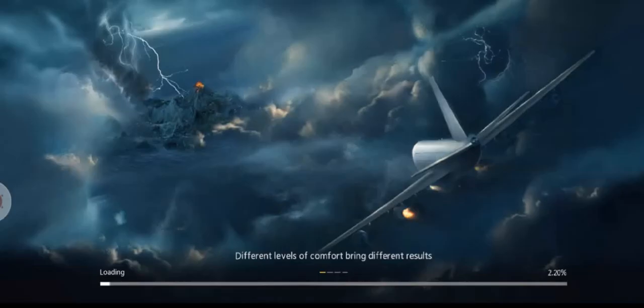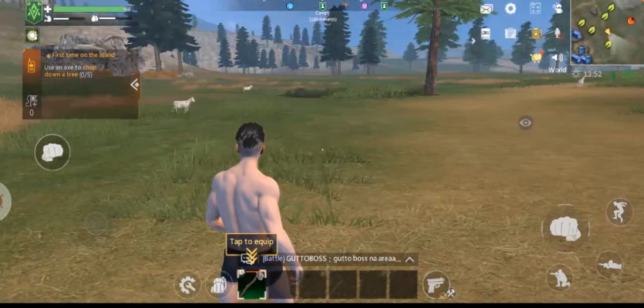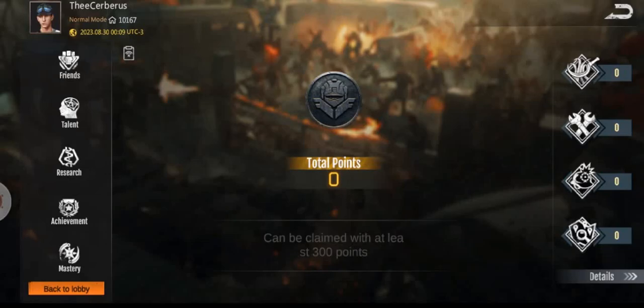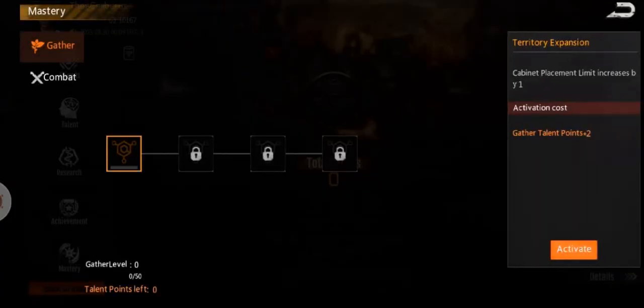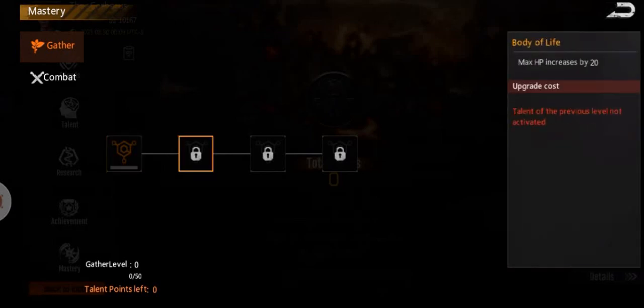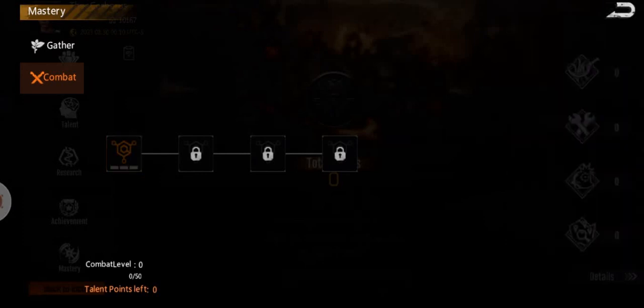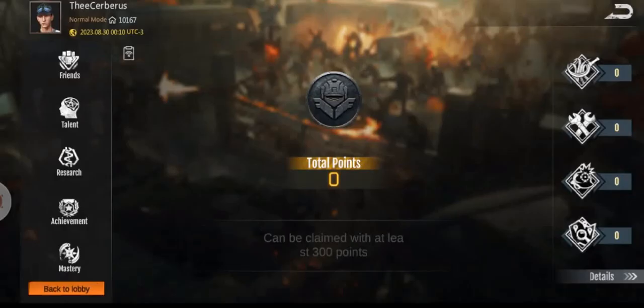Let's go ahead and enter and see what's new. It looks like there's a mastery system now. You have gatherer mastery where if you have the mastery you can get basic stuff, and same with combat mastery, which I'm guessing is tied to your combat achievements.